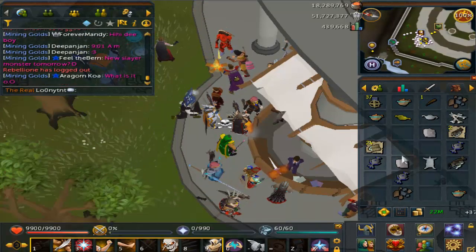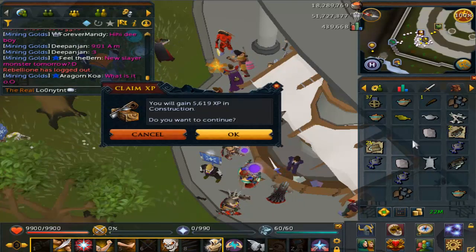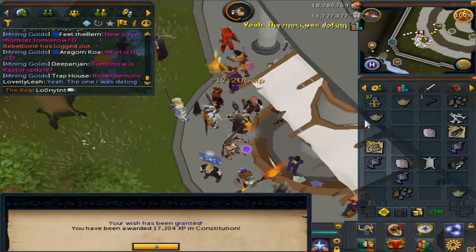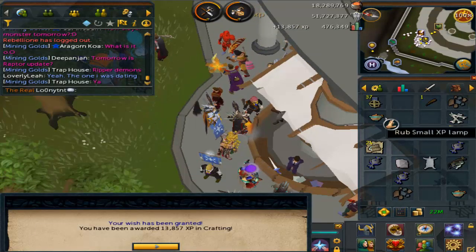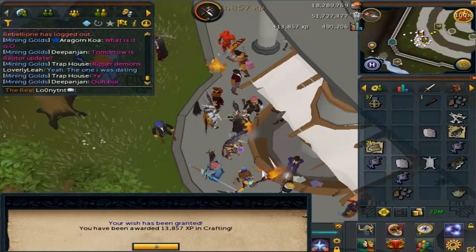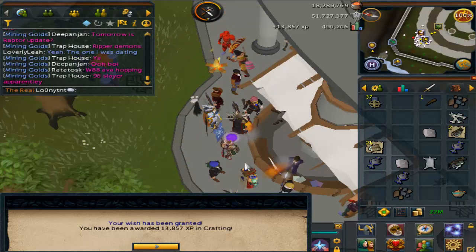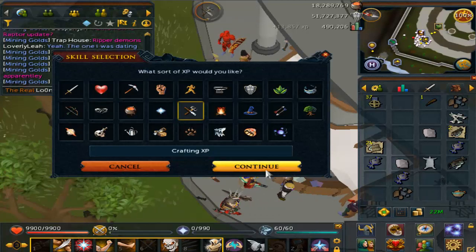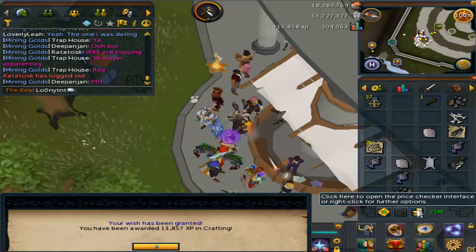Alright, last two. We got some bones. Give me some combat XP. Awesome. Let's go ahead and get these going here. Alright, very nice. Overall, we almost got 500,000 XP. We got another lamp, so we should get 500,000 XP. There we go — 500,000 XP. I like it. And the price check, let's go ahead and get the price check going here.